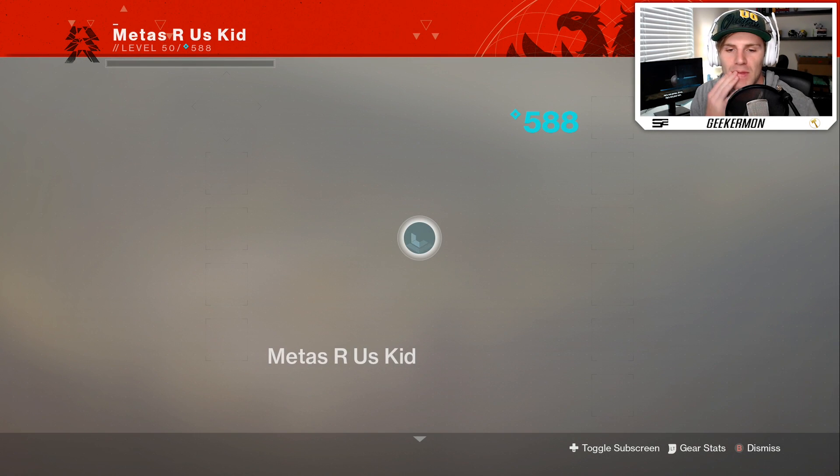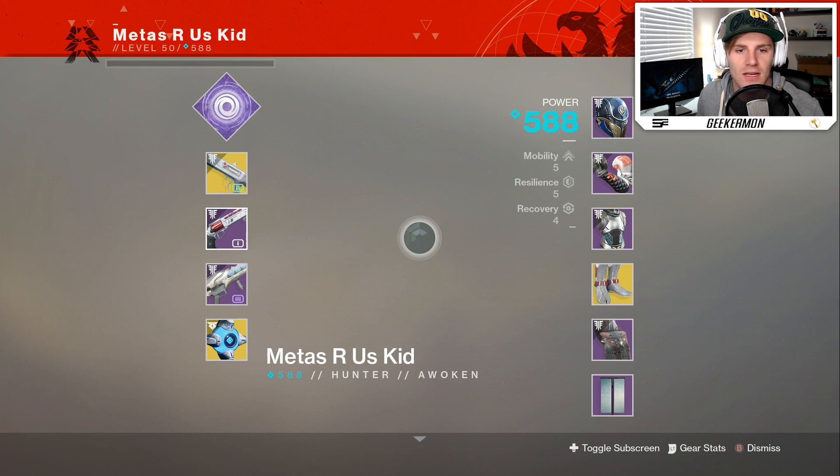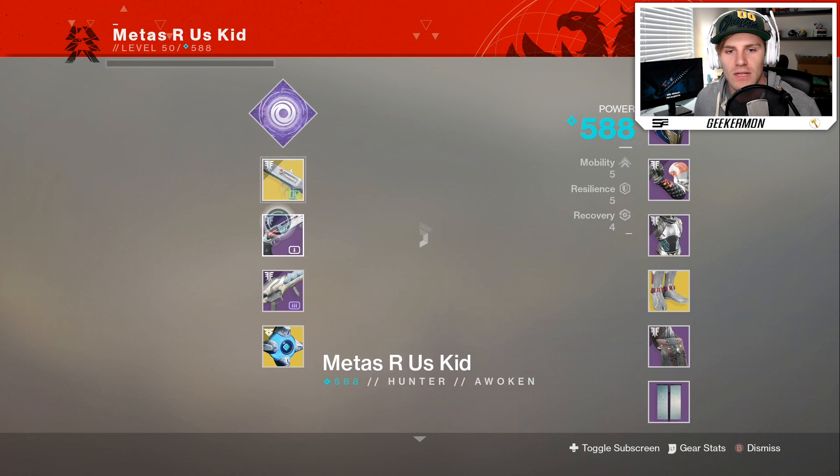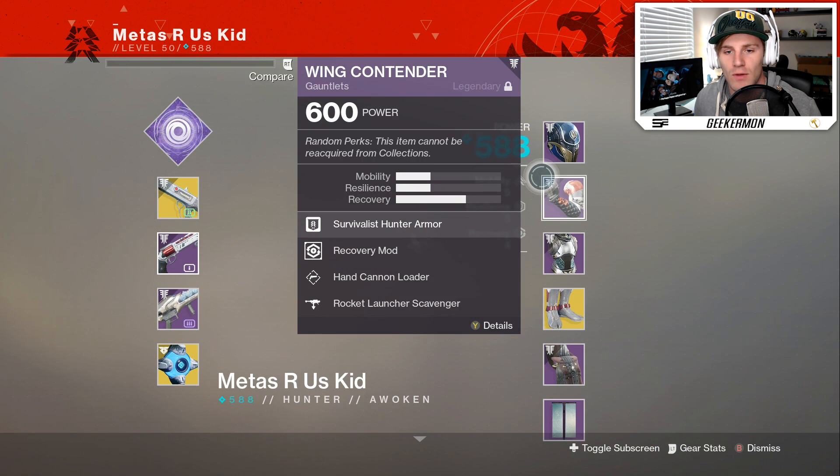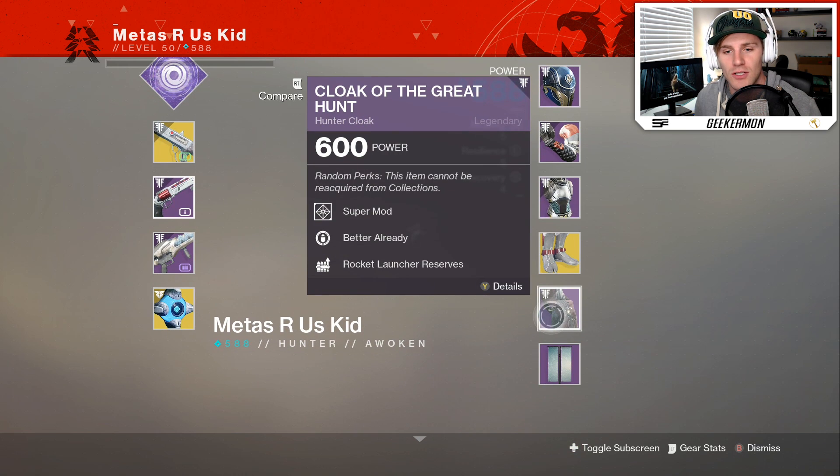If you want to get 50 kills in the Crucible, what do you need to rock? Here it is: Chaperone, Luna's Howl, Spectral Blades with Super Mod, Super Mod, Recovery Mod, Super Mod, Super Mod.